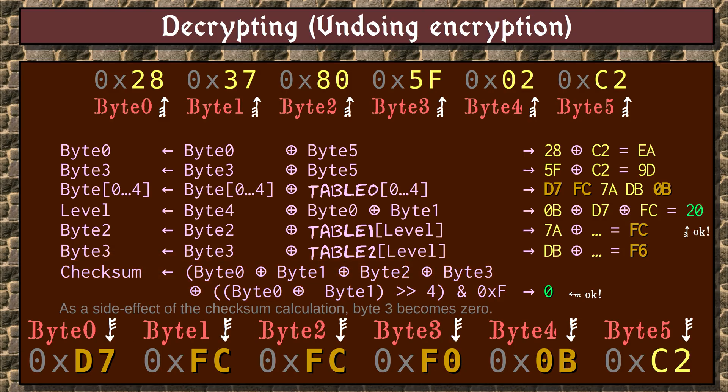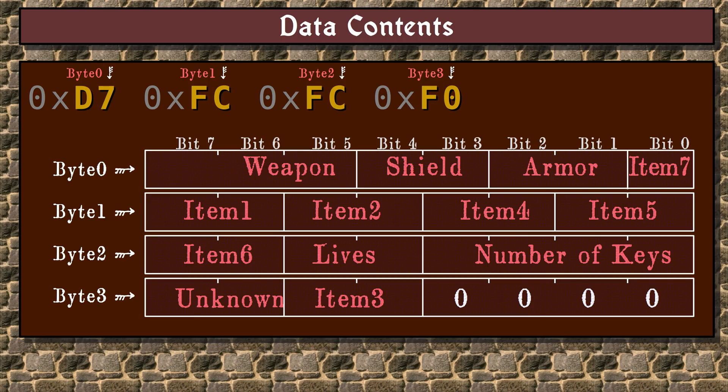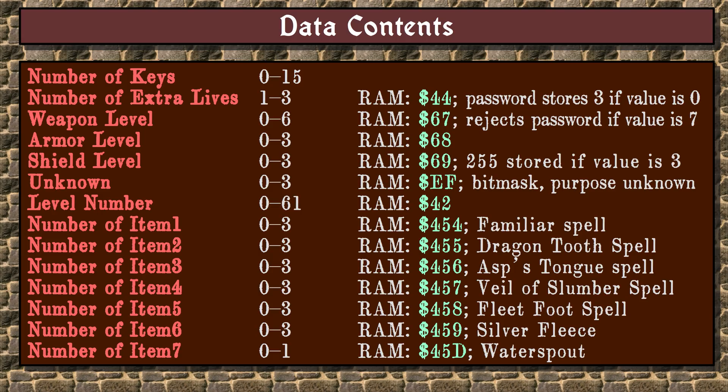The game uses the low nibble of byte 3 to store the intermediate result for the checksum, and it becomes 0 in the process. As a product we get bytes D7, FC, FC, and F0. We can ignore bytes 4 and 5, because byte 5 was only used for encryption and byte 4 only produced the level number. The rest of the bytes contain the weapon level, the shield level, the armor level, the number of remaining uses for a total of 7 spells, the number of extra lives, the number of keys, and an unknown 2-bit bitmask.